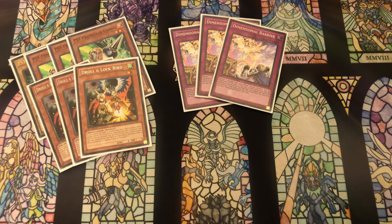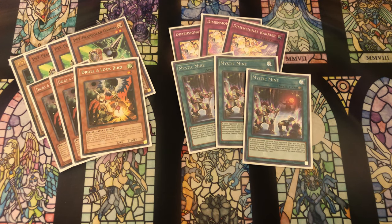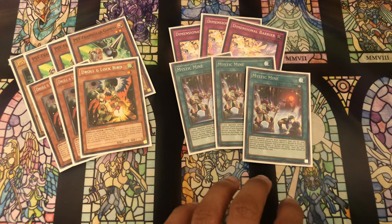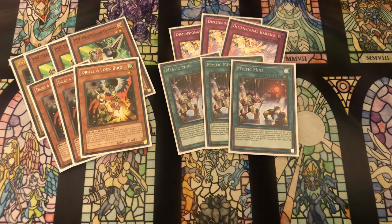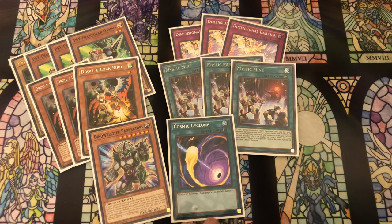Three copies of Mystic Mine as going-second cards. I feel Mystic Mine is something you can really utilize better than a lot of other decks because of Borrel Savage. If we can have Mine up with a Borrel, it puts the opponent on a five-turn clock because Thoroughblade under a Borrel is 8,000 damage if you attack directly five times. Your opponent has five turns to deal with Mine before they lose, so I really like that interaction. Finally, one copy of Pancreatops and one Cosmic Cyclone - Pancreatops is insane because it's one of the only cards that deals with two disruptions by itself.